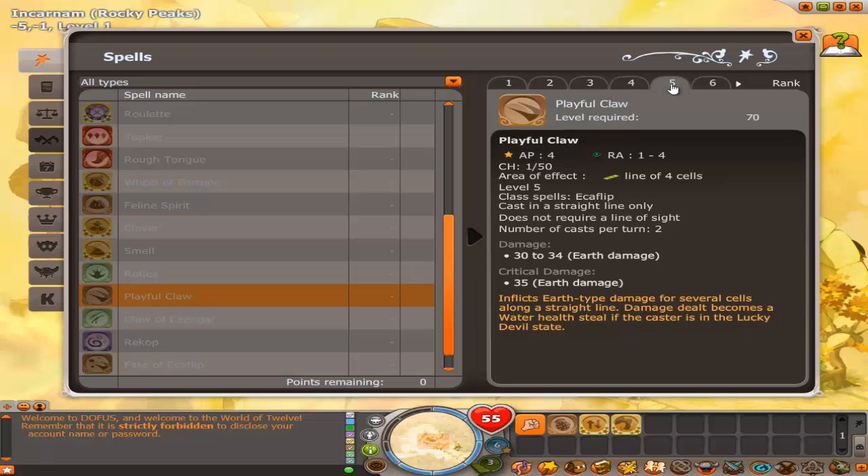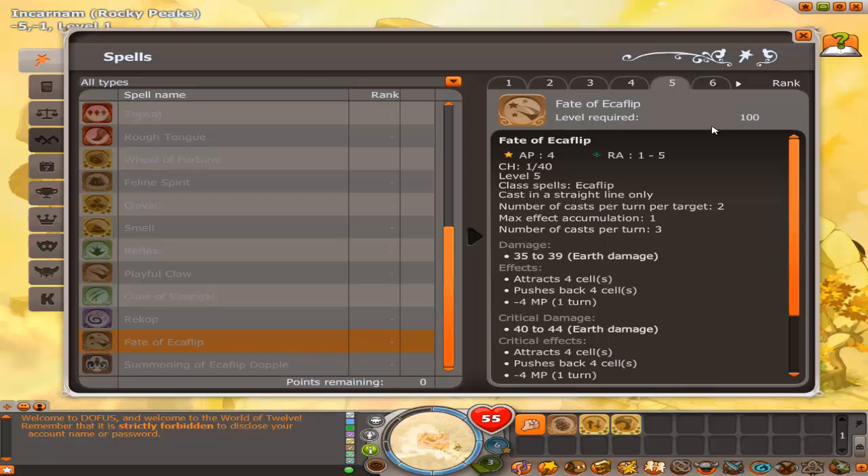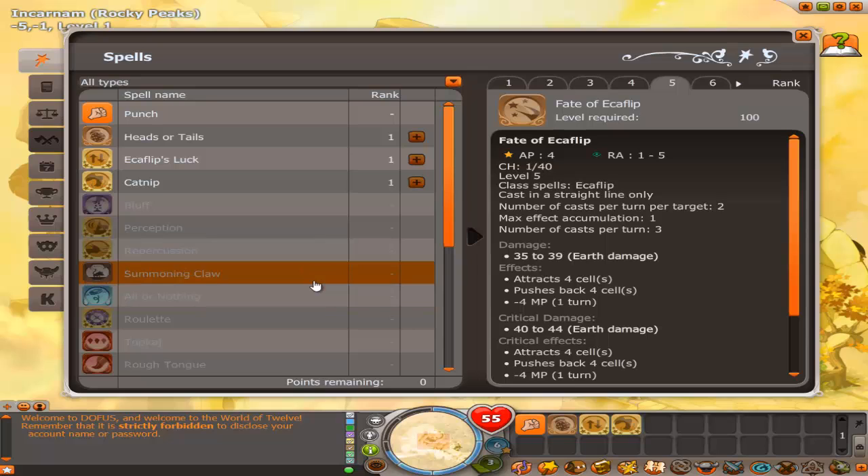After that, get recope. I know recope is more for a multi-element echo flip build, but it's kind of good to have in your arsenal. Go ahead and get that, and then you definitely want fate of the echo flip — that's always good to get.